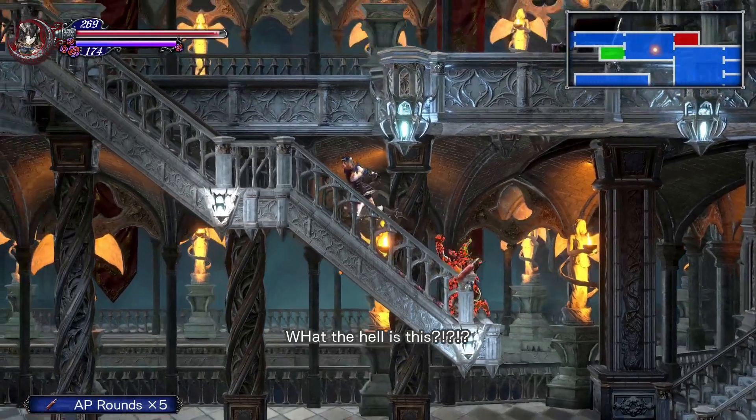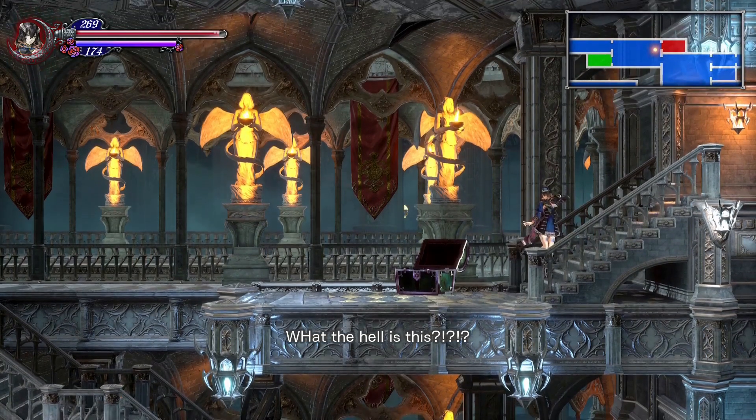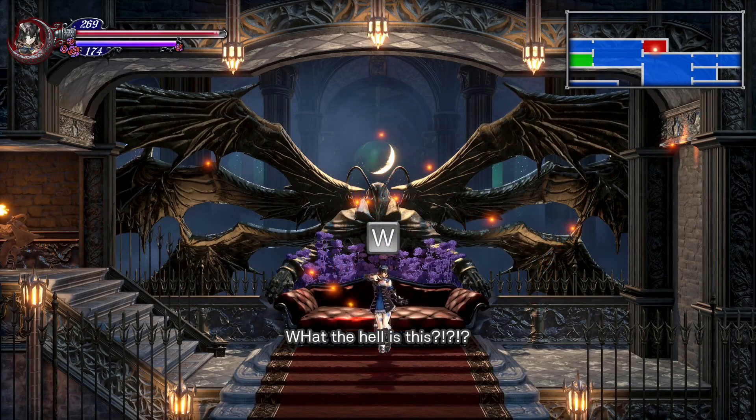Not a debug mode, per se, but, like... a subtitle debugging thing? If anyone watches this, I'd like to have an explanation for what this is. It also wasn't happening until I defeated him, so... Zangetsu, the first main boss of the castle. I don't know, this is weird.